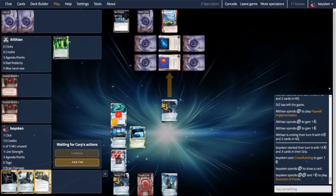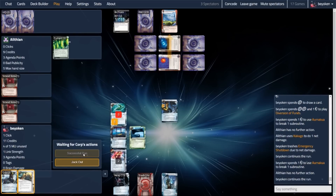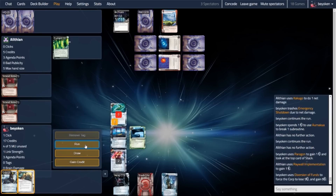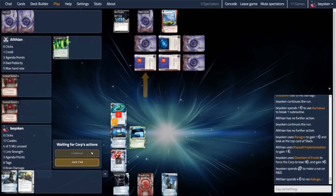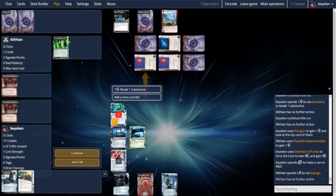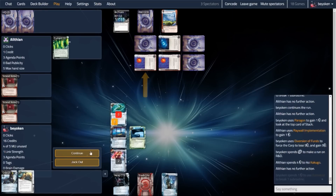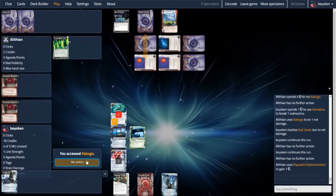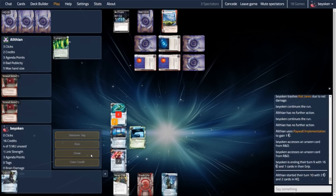My opponent doesn't further shore up HQ, which allows me to land my second siphon, putting them down to 4 credits. Even though I'm losing cards to Kakugo, I'm more than happy to take the money here, putting them down to 5 credits, rendering them unable to rez the DNA Tracker on R&D at all. It's pretty clear at this point that they're at 7 credits and not rezzing anything on R&D, so the innermost ice must be a DNA Tracker. They finally decide to rez the outermost Kakugo, which I happily break. I lose some cards from my hand — Katie Jones hits the bin — but we see another 2 cards: Kakugo and IPO. It's really nice seeing the IPO on the deck, knowing that they can't possibly play it when they're so poor.